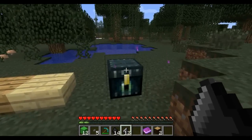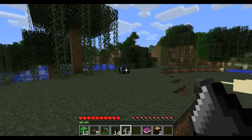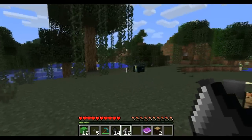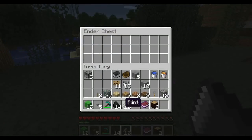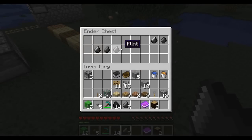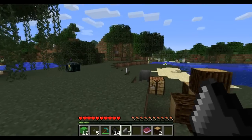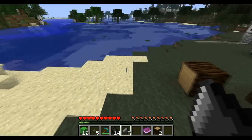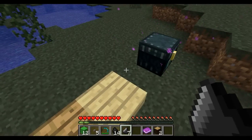These are ender chests. The way ender chests work is they work through any realm — the Nether, the Overworld, the End, and the normal world. So this one's empty — I'm just proving it's not a magic trick. I put some flint in it, and then it's accessible from everywhere. And it's explosion-proof — when you destroy it you get obsidian. The way you craft it is you take an Eye of Ender and then surround it with obsidian. TNT is also affected by difficulty.